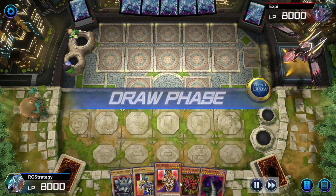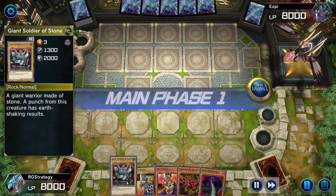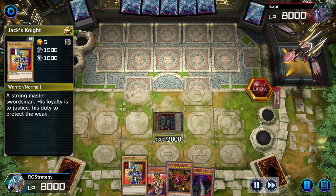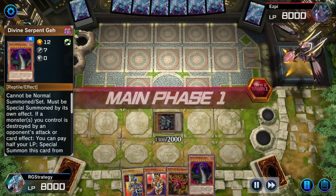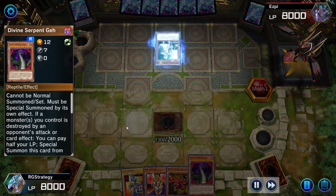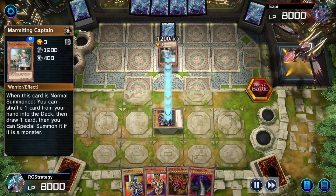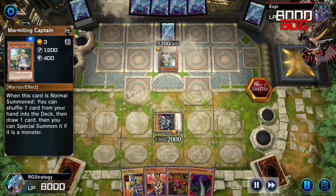This is my hand at the start of the game. I had Giant Soldier of Stone, Jack's Knight, King's Knight, Slifer the Sky Dragon, and the Divine Seven Gift. My opponent is using some weird stuff — I don't know what that is.